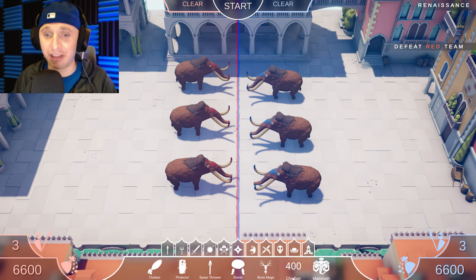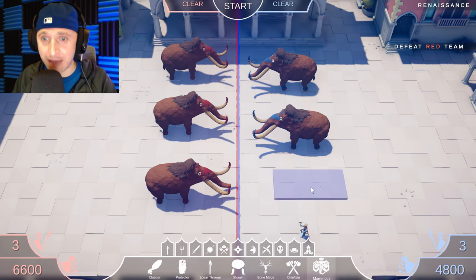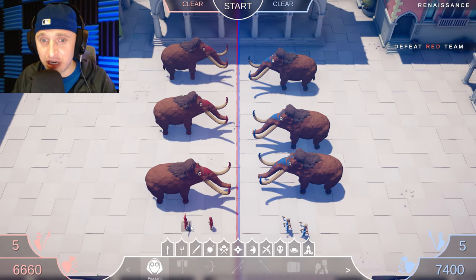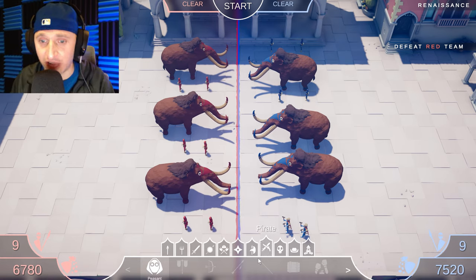Let's get a chieftain out here. The chieftain looks pretty cool — we got rid of our mammoth by accident, so we'd better get it back. Let's put a couple of chieftains here. Basically, if you put even amounts of units on each side, it's kind of going to be a toss-up of who wins. It might come down to positioning and other stuff, so let's just get this started so you can get a feel for what happens.